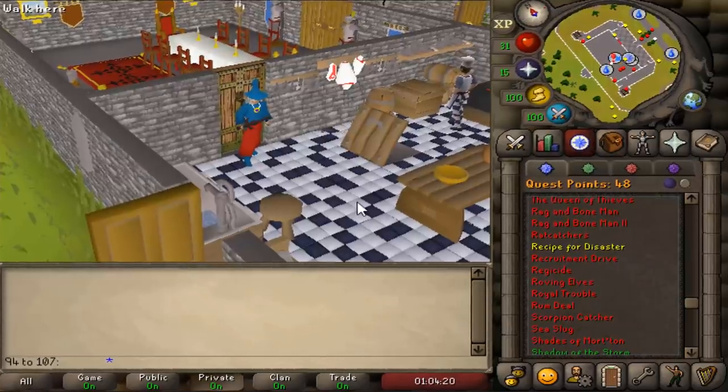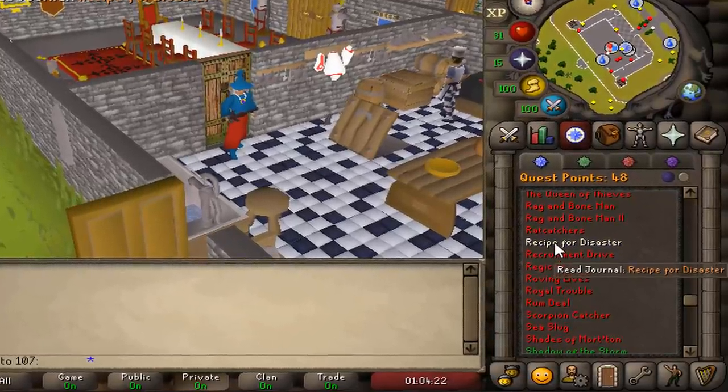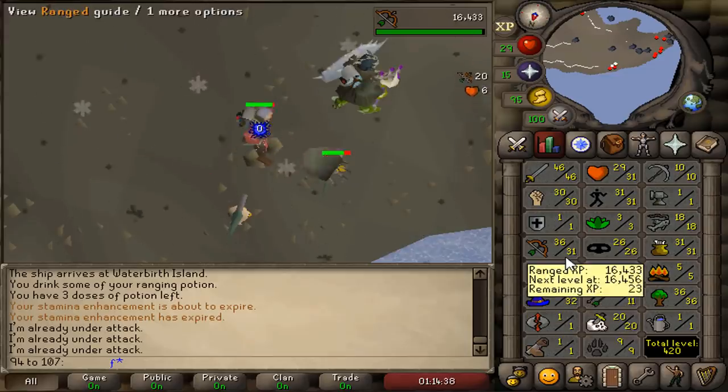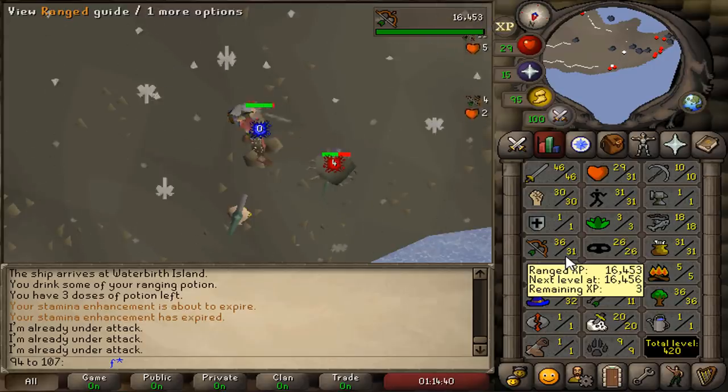All of these quests I am completing are part of the Recipe for Disaster — very useful gloves for the future. But for now I'm going to take a short break from questing and get my stats up.